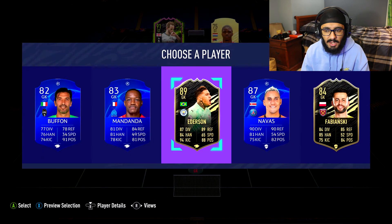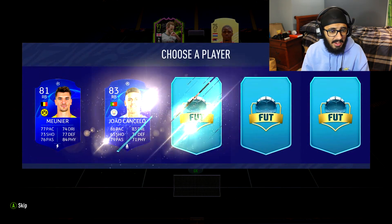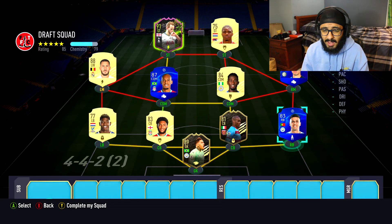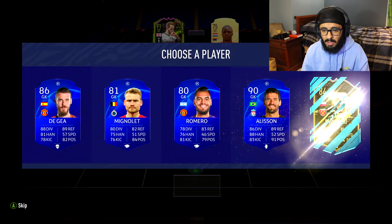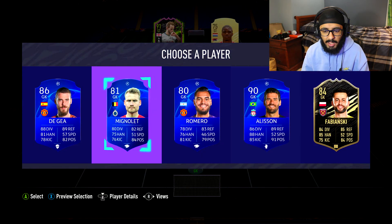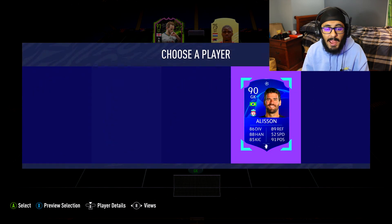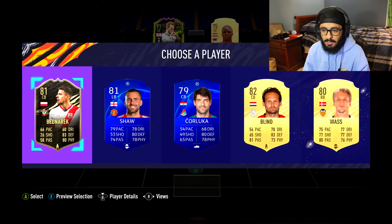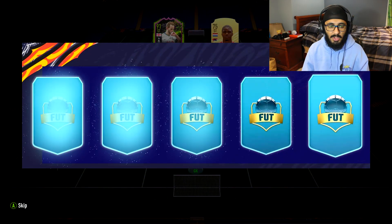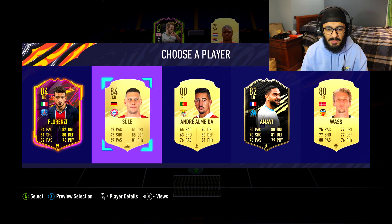Ederson - this is nice. For once we have a solid defensive line and it keeps getting better and better. My defense and CDMs are sorted. Okay - Alisson or Alisson? I'll take Alisson - not too bad. Come on, show me a Van Dijk here... I guess it wasn't meant to be. Okay, what's next? This is kind of stinky too, I guess we'll take Florenzi though.